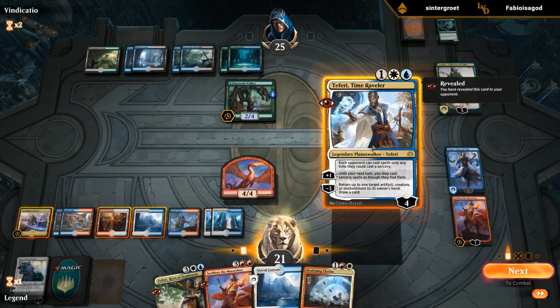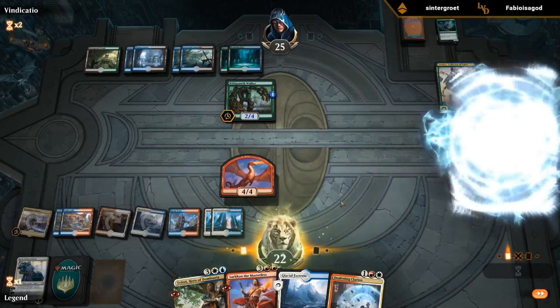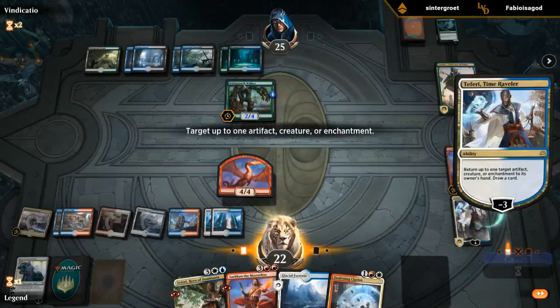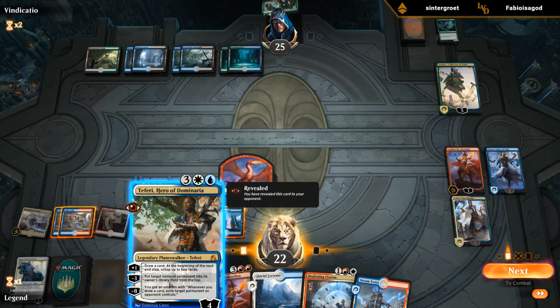Start by bouncing the Wildgrowth Walker with the Fairy. This isn't a fight you can win. And then we can still Teferi plus.